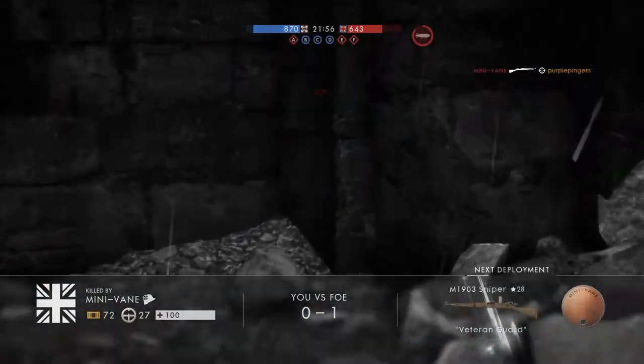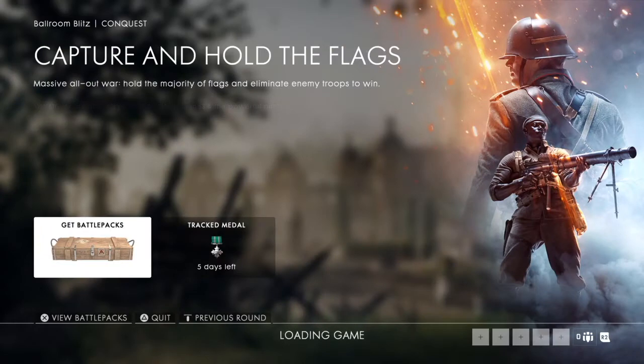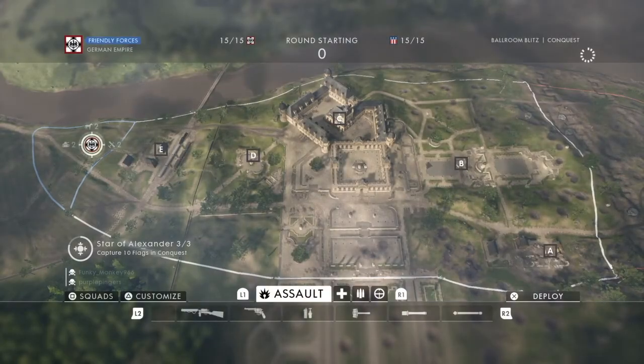Alrighty, so the second glitch is as such. It's Bore and Blitz — love this map. I'm like, I'm gonna fly a plane as soon as this selection pops up. Like, there's this selection.